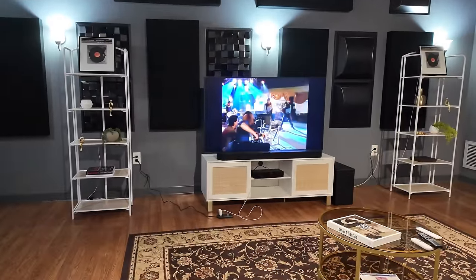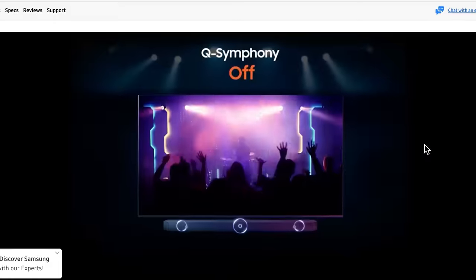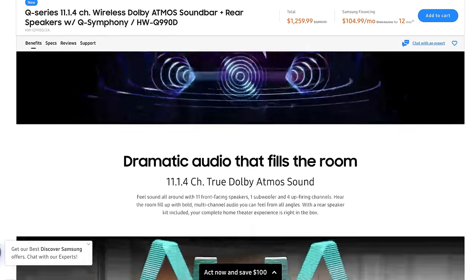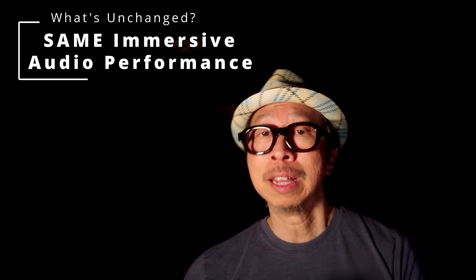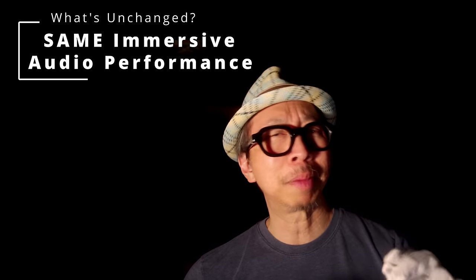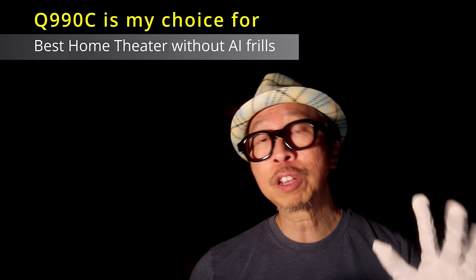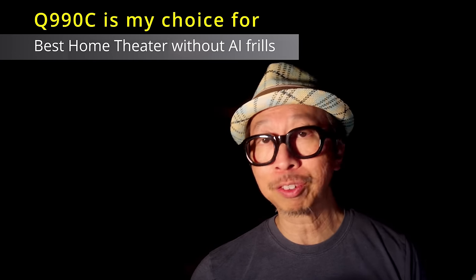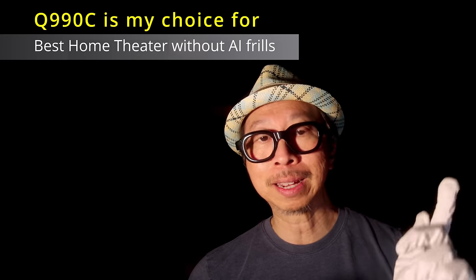I heard the Q990D at Samsung's headquarters and it sounded great, but I didn't get a chance to listen to them side by side. I have confirmed with Samsung that one thing is the same shared between the Q990C and Q990D: the amplifier, the power, the effects, the format support — Dolby Atmos or DTS:X. As far as immersiveness, they are identical. It's new software updates and some AI magic on the Q990D that differentiates it. If you're just looking for a soundbar that gives you immersive, amazing home theater effects, the Q990C is the one to get — save some money, get it, it's in the link below.